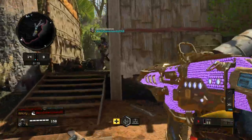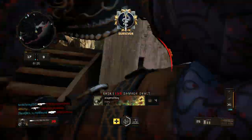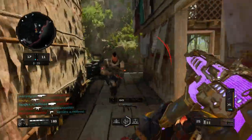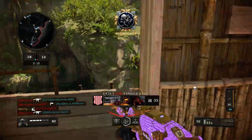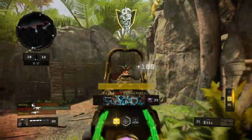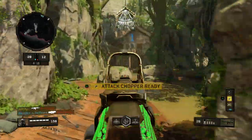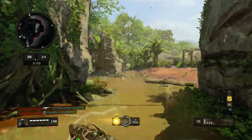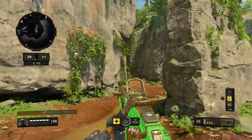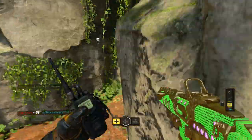Let me talk about this class setup real quick. I'm using the ICR with red dot, double grip, and quick draw — it's a really good class, pretty much what everyone uses. Competitive players use FMJ most of the time on their ICR. I'm running scavenger, dexterity, and ghost, though I should probably be using dead silence since ghost isn't that great in this game.